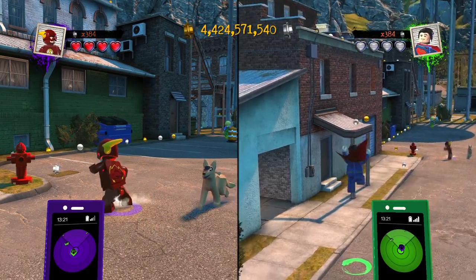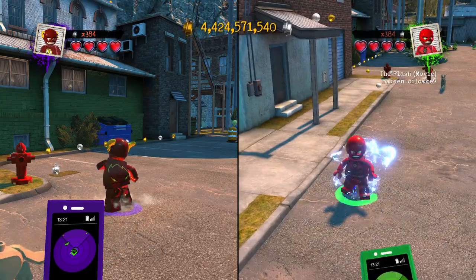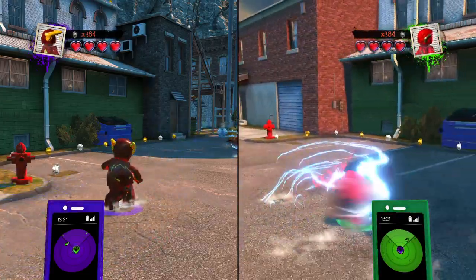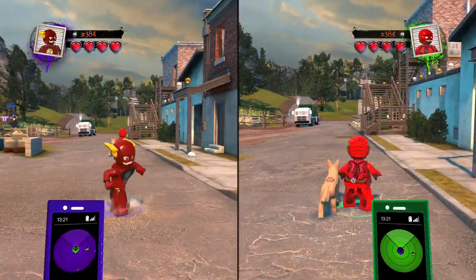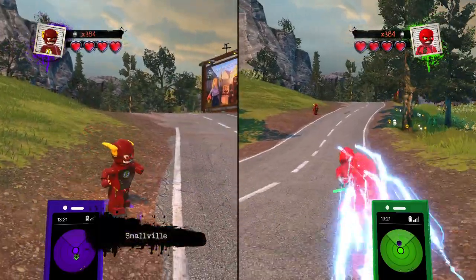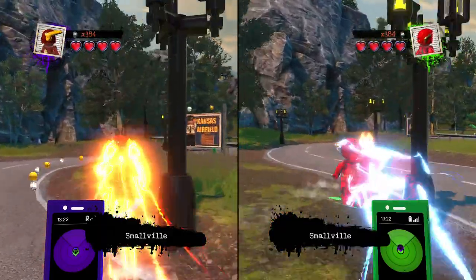It works for other things too — it doesn't only work for flying characters. You could use other speed characters, and as you can see, he's going pretty slow. If I were to have them race, obviously the Flash would be going faster, because he's the one that I started the speed lock with.